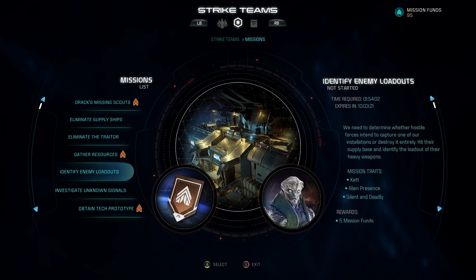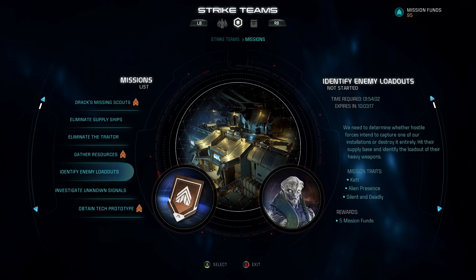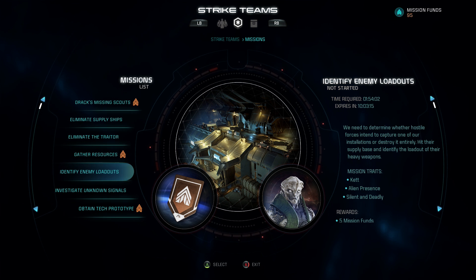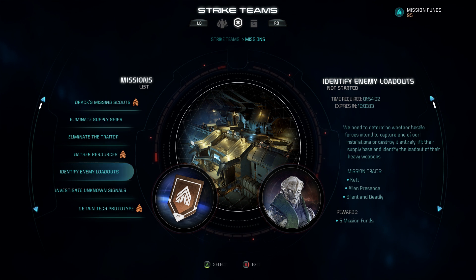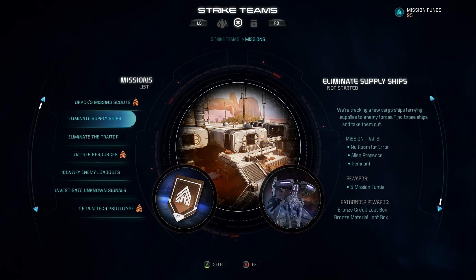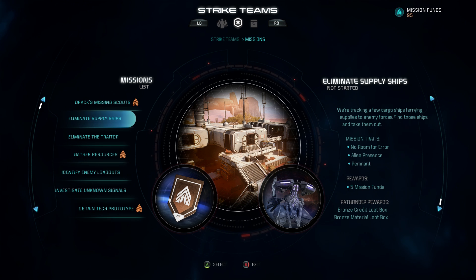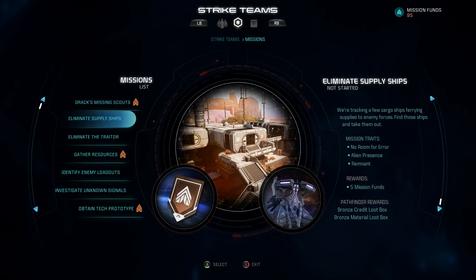Generally speaking, if you're below level 10 stick to bronze, level 10 to 20 stick with silver, and 20-plus go for gold. Directing attention to the right side of the screen, each mission shows mission traits, rewards, and Pathfinder rewards. Mission traits are specific to each mission — think of them as multipliers that you have to compare against your specific strike team.